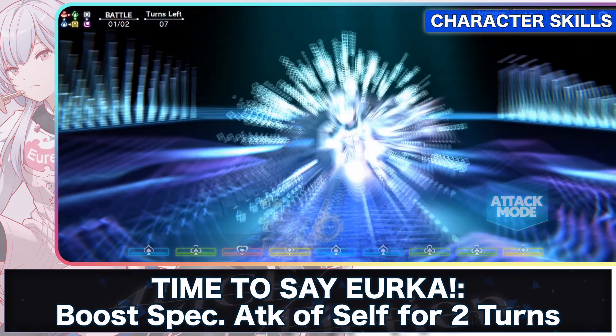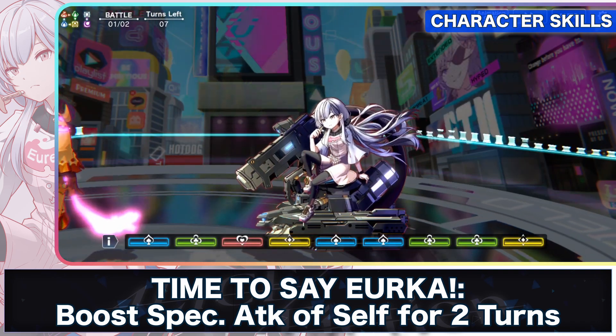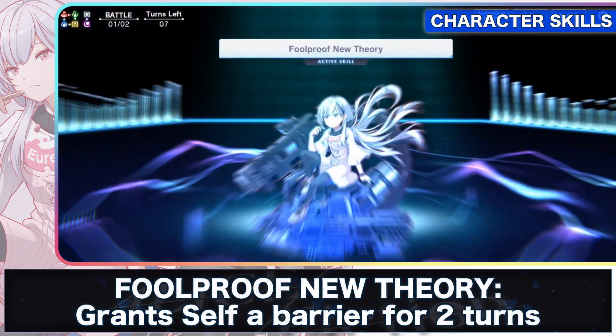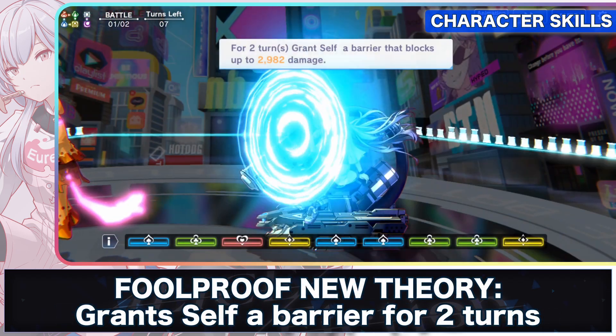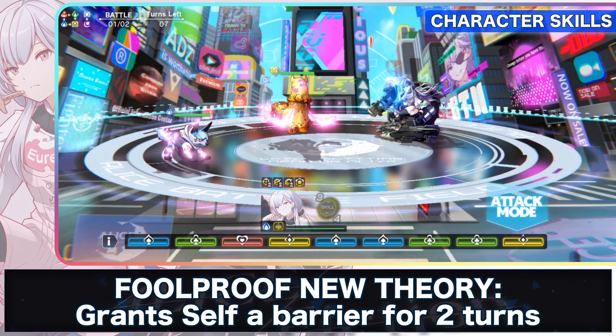Her first skill, Time to See Eureka, boosts her special attack by a certain number depending on the level of the skill. This is best used when an enemy has low special resistance. Her second skill, Coolproof New Fury, buffs herself by giving herself a barrier that blocks a certain number of damage depending on the level of that skill.